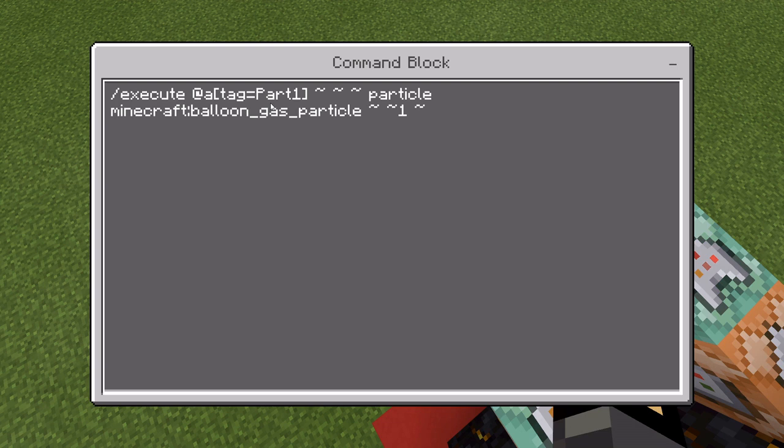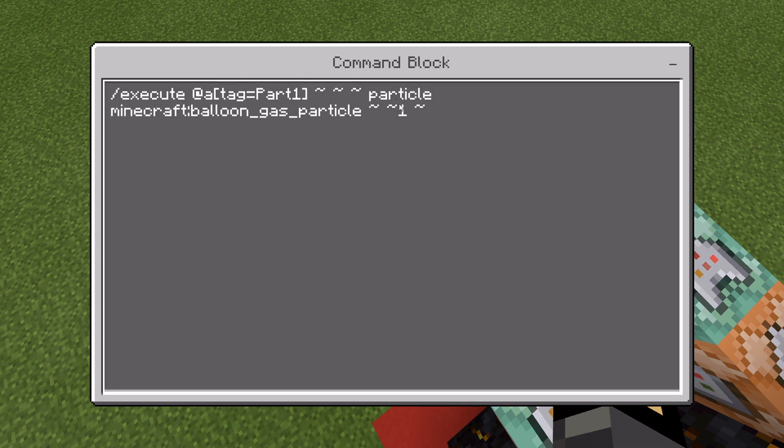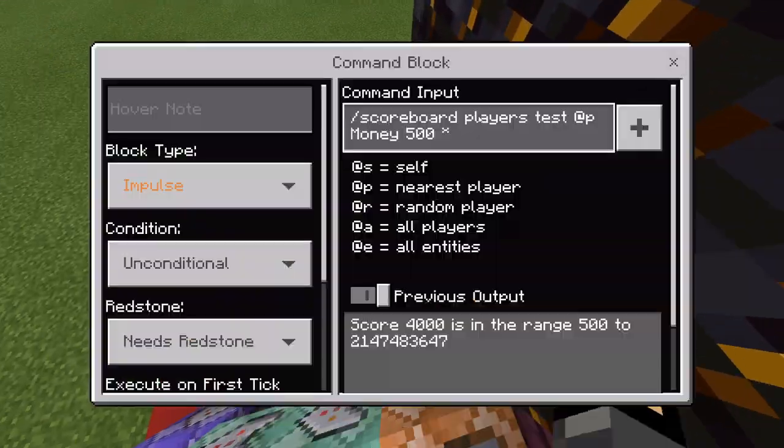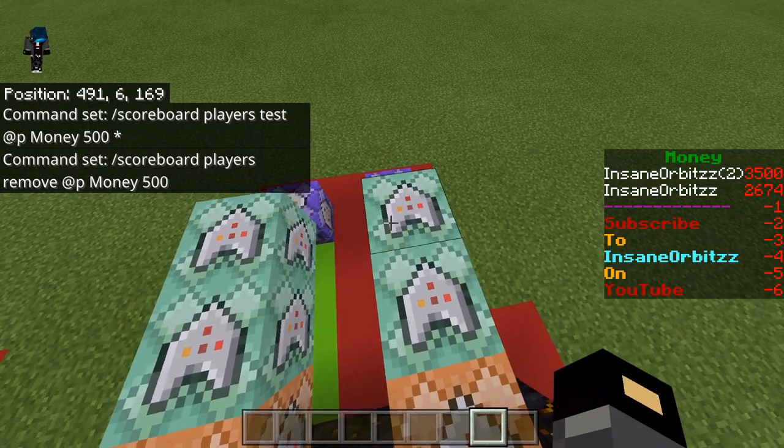This repeat command block is a Repeat, Unconditional, Always Active block and it's: /execute at @a[tag=part1] ~ ~ ~ particle minecraft:balloon_gas_particle ~ ~ ~ 1 ~. I'm not going to go too in-depth because I've already made a tutorial on particle trails — I'll leave the link in the description below. You can also just search 'Insane Orbitz particle trail' for a more in-depth tutorial. Basically it's executing at the player and making a particle appear one block from them — I use this exact example in the particle trail video.